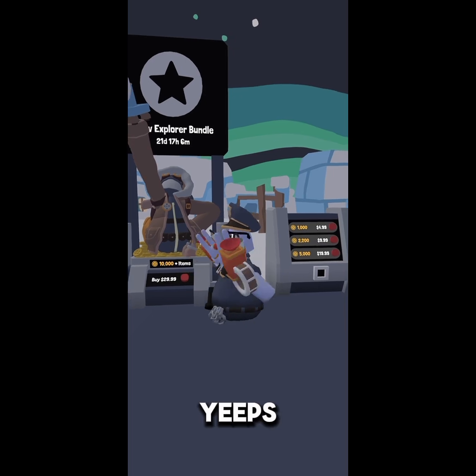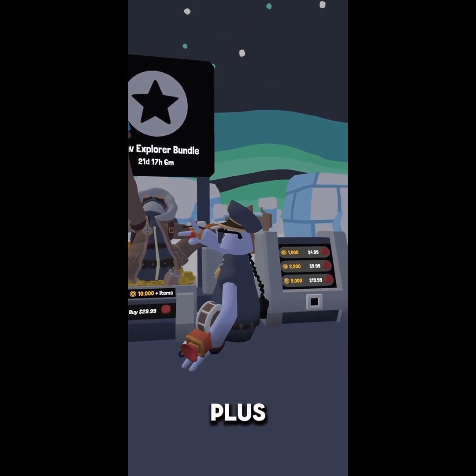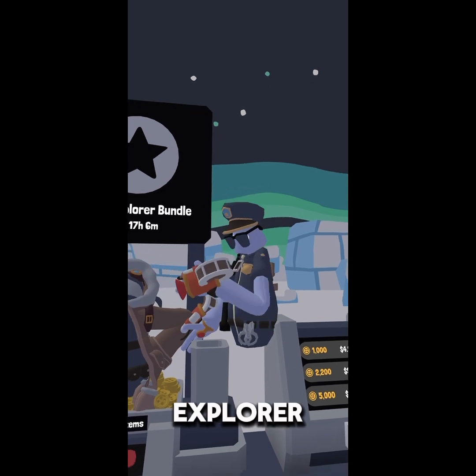This is the brand new Yeeps Explore Bundle. It costs $30, includes 10,000 buck coins plus the items. A trench coat, goggles, and a new siren reskin are included. There is also an Explore backpack.